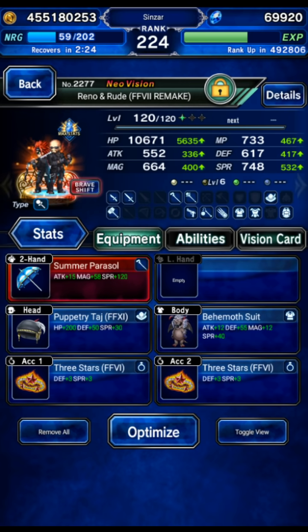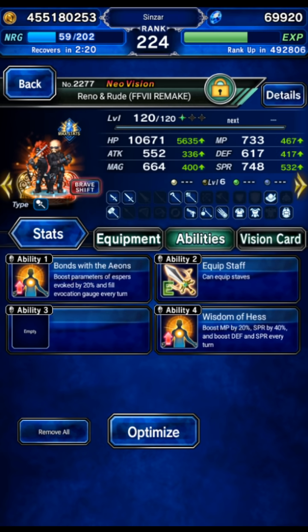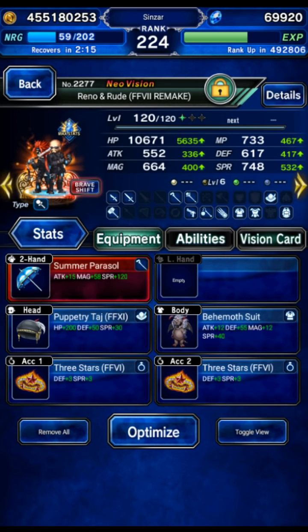Reno and Rude — we're going to start them in shift form. They're going to be a tag chainer. You can bring literally any tag chainer you want; Reno and Rude are being given for free so we'll take them. A little bit of Esper Phil, a little bit of auto buffing, a little bit of defense. There we go.